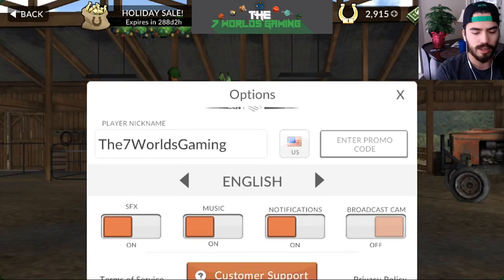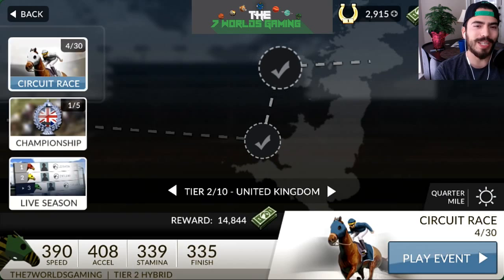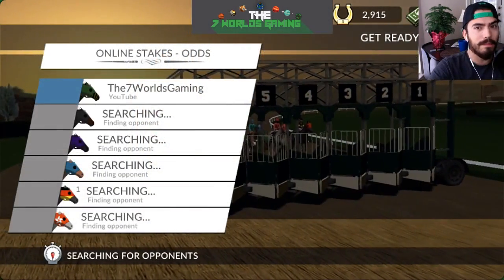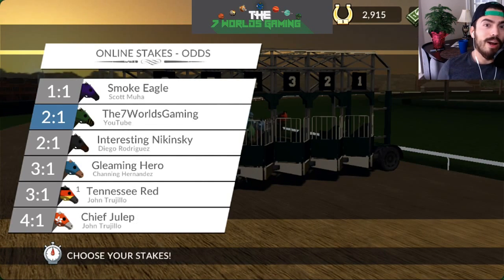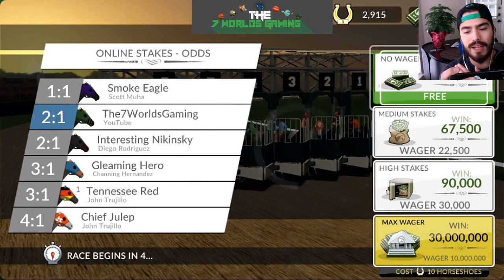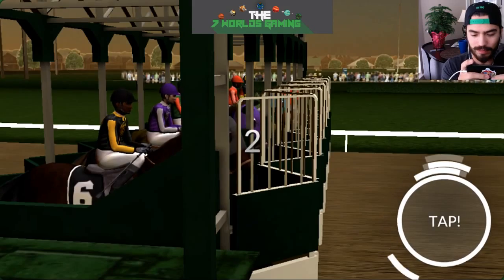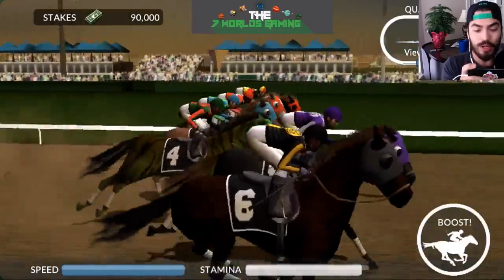Let's go. The cool thing about this game is that you are able to pretty much play against other people, and you are also able to bet money. Right now I'm the underdog — my odds are one to one. I can bet money; if I put in thirty thousand I'll be able to get a chance to win ninety thousand, or if I bet ten million I would have had a chance to win thirty million. You also have to make sure you're focused when you're racing, because if not you're gonna end up losing regardless of the odds.